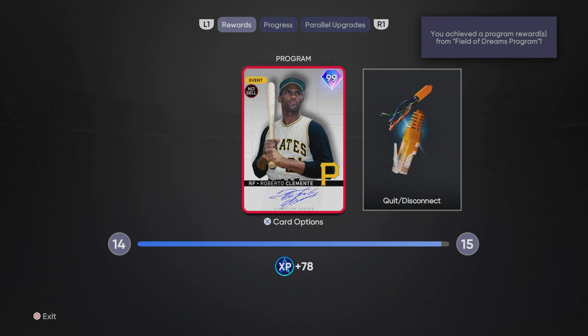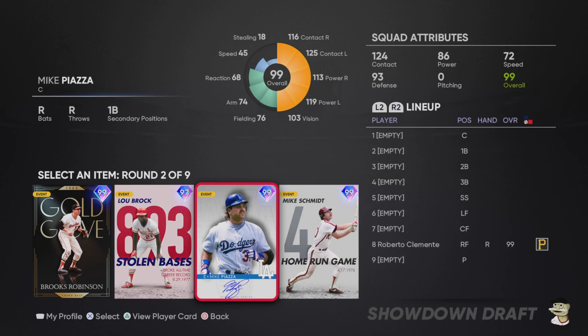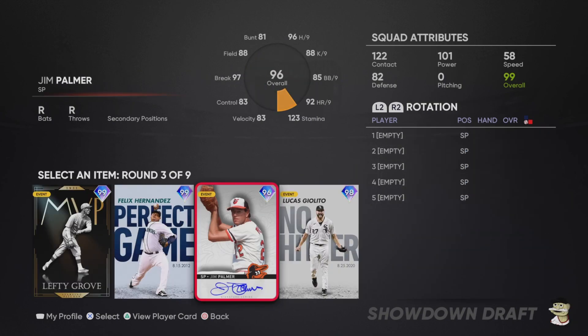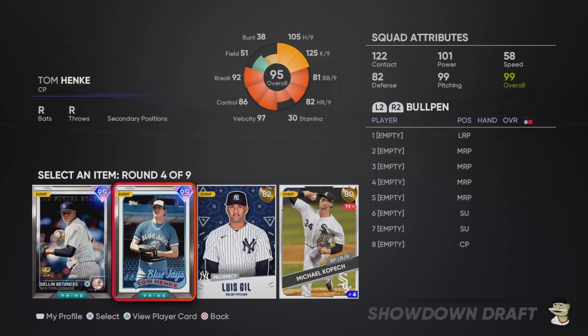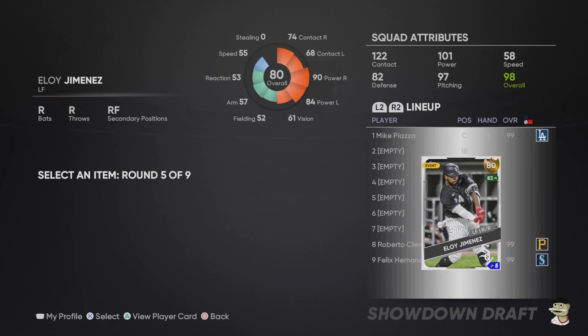There are a variety of ways to unlock this 99 overall Roberto Clemente. If you win 35 event games, you are able to unlock pretty much all of the cards in the program. I was able to get to about 58 program points by completing the missions and moments before coming to a halt — I would have to play the conquest, the showdown, or the event to finish it off. I also unlocked Brooks Robinson so I can complete his mission, which is tally eight hits.